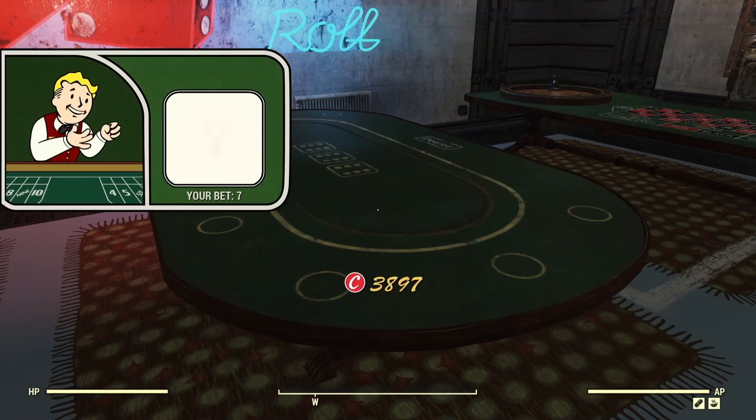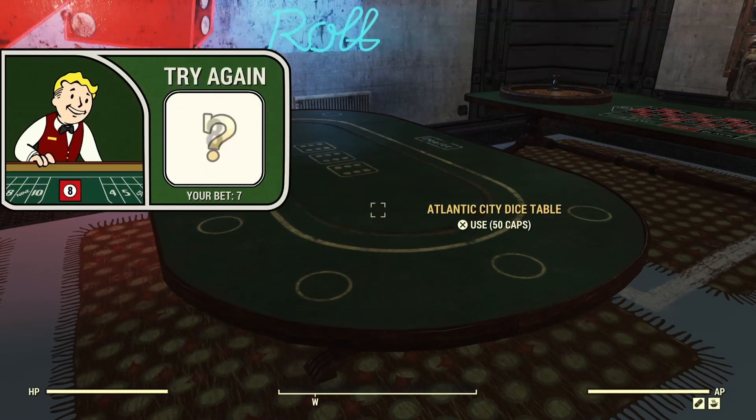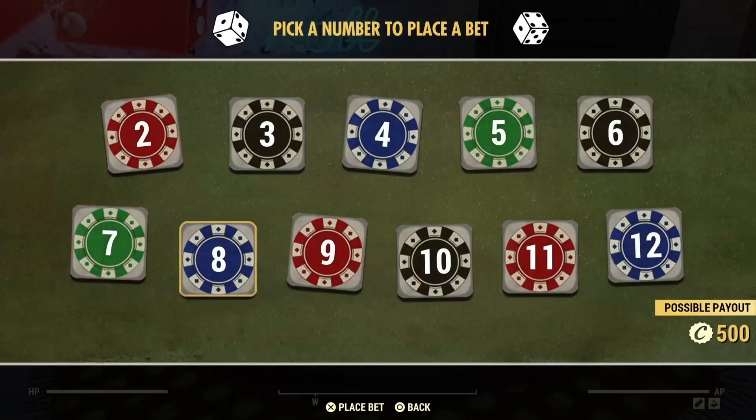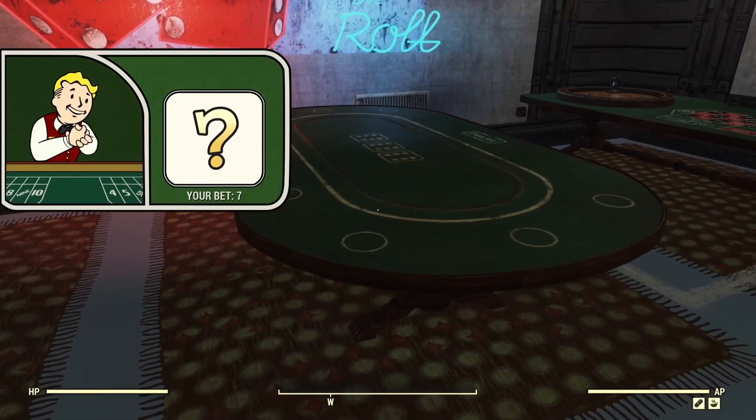I'm going to keep trying as I can, but it is all luck at the end of the day, so it may not work. But as you can already see, I'm getting results closer to 7 — I got 8, I got 10. You're very unlikely to get things like 2 and 12, and I'll explain that in a bit. Keep picking 7 and it should work over time.